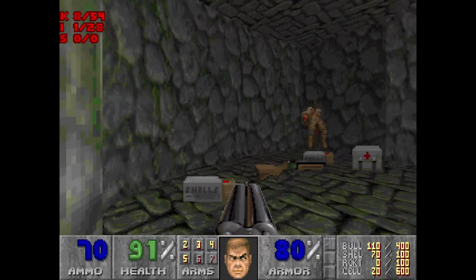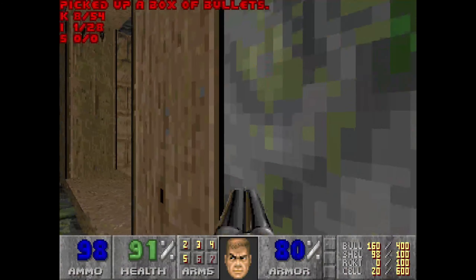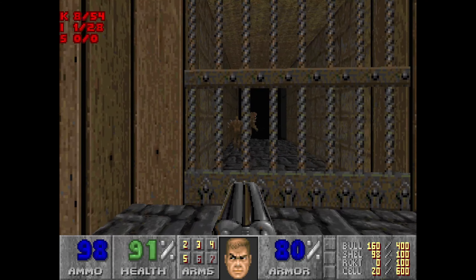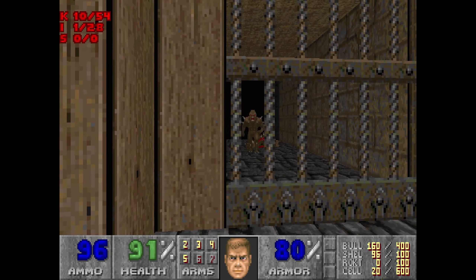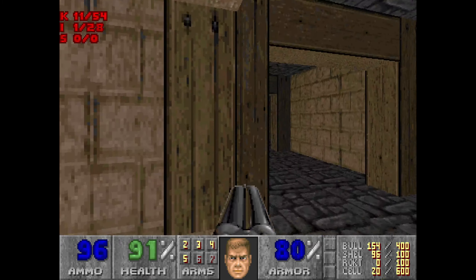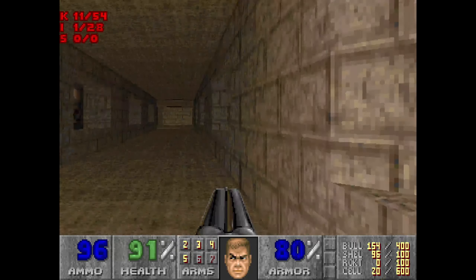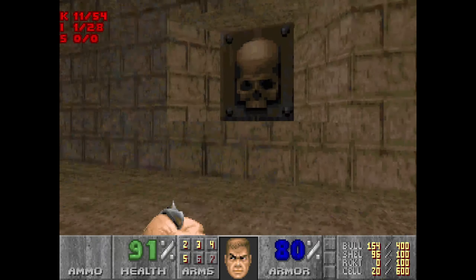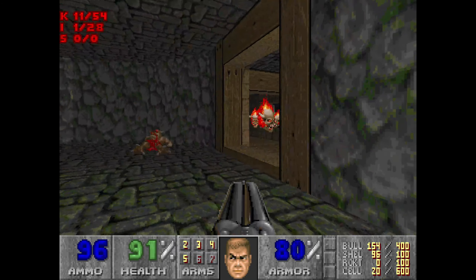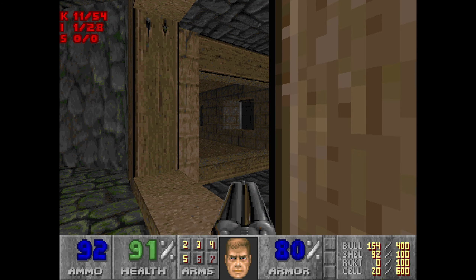Now we're just going to get one of these boxes of shells. Get that other health later. There's a whole lot of these - actually we'll get these pesky imps around the corner here. There's a whole lot of these little skull things, so come all the way down. Press the one on the left - that's going to open up a whole lot of things with lost souls.